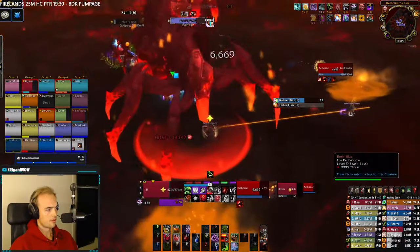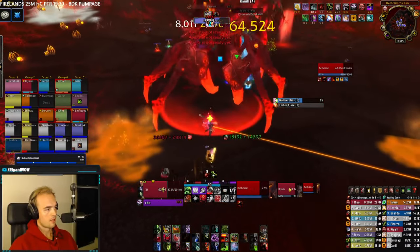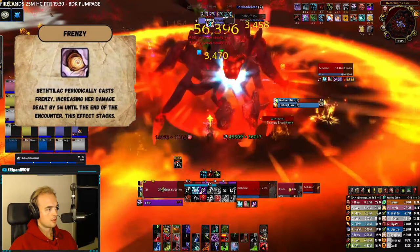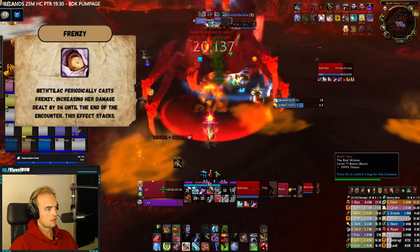After the boss has cast 3 Smoldering Devastations, the boss will come down and phase 2 will start. Ideally, the boss will be at around 80% HP or lower at this point. During this phase, she will gain a ramping buff called Frenzy, increasing her damage done by 5% every 5 seconds.